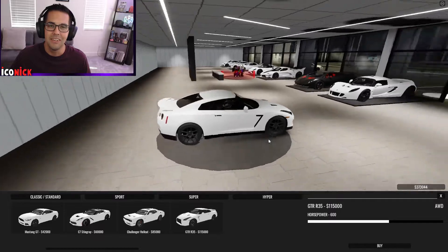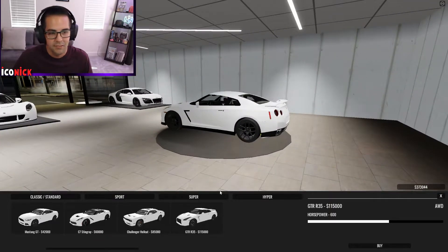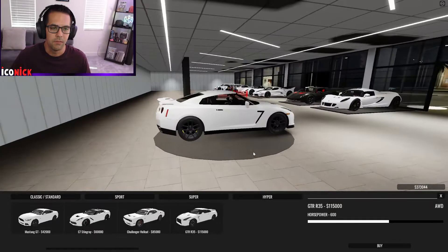And then we got the GTR R35. This car looks pretty nice — 115k, not too shabby. 600 horsepower on this R35.